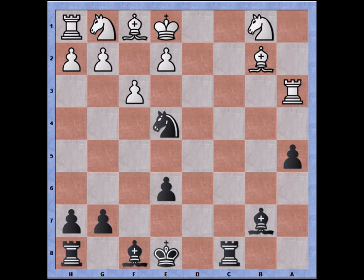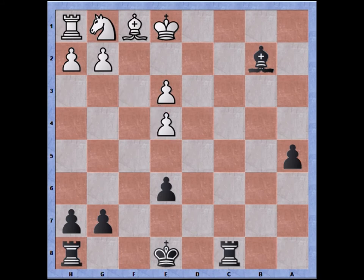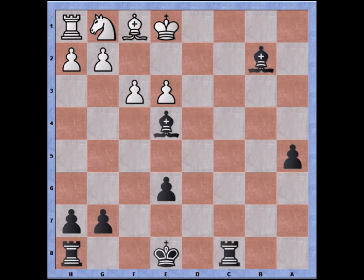After rook takes, black may continue with bishop to b4 check, after which knight to c3 can be played. I can grab the rook and you can see all of white's pieces are being put under attack. If knight takes e4, bishop recaptures, e3 for example, bishop, pawn recaptures, black may castle. You can see that white is not in a position to develop his minor pieces or protect them, and I can simply promote the a-pawn.